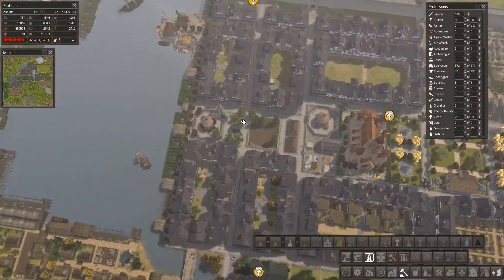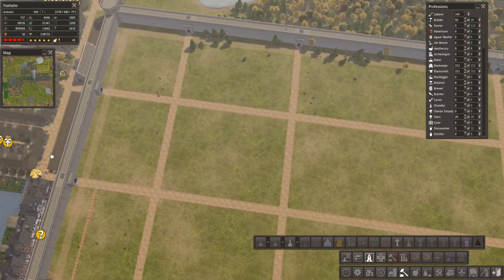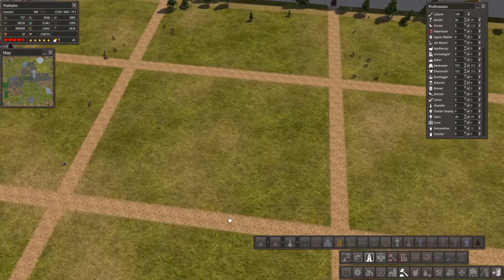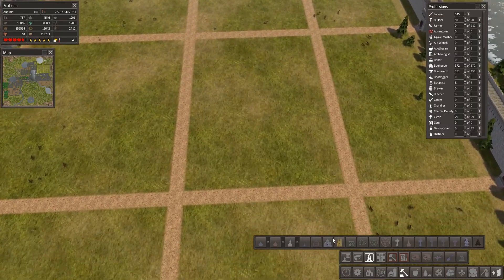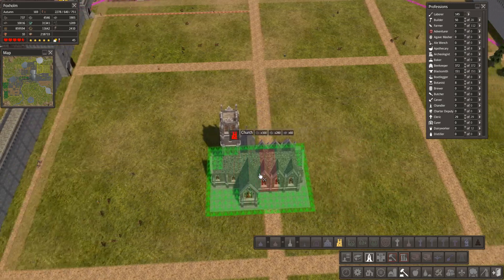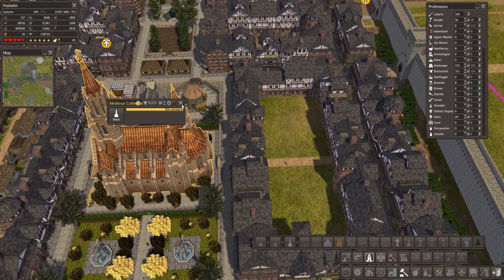Welcome back to another episode of Banished. Today we're going to start working on this giant super rich part of town. I have quite a few things I want to build. First of all, in this square I want to add a church — I'd go for the giant one we built last time, the medieval cathedral or something. I don't remember which one it was, but the giant one.